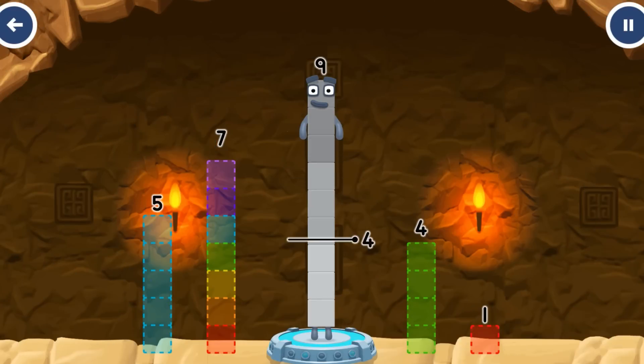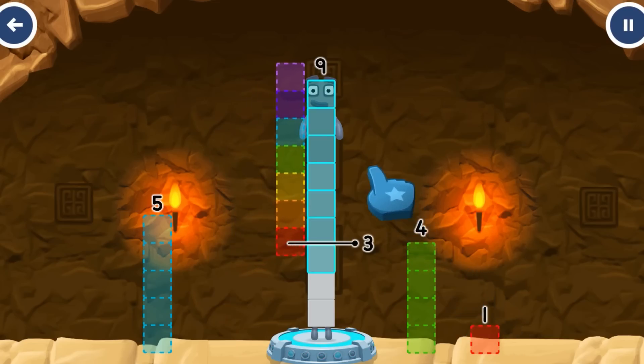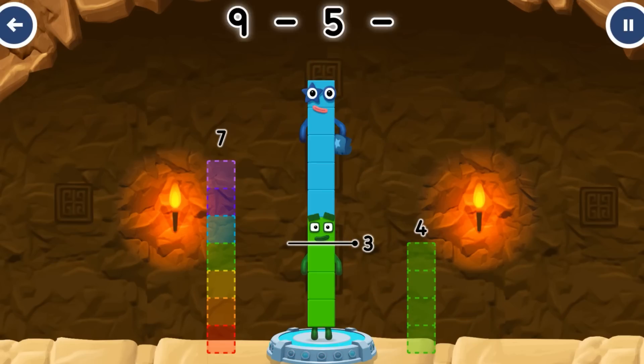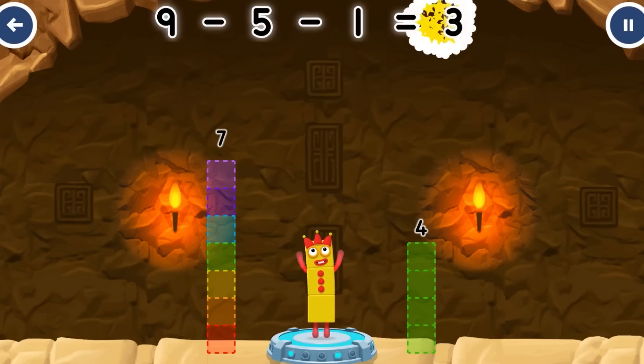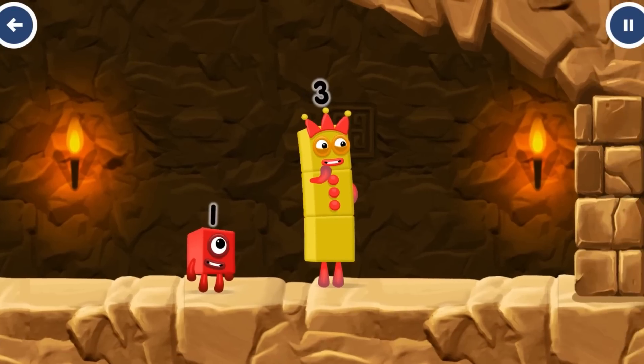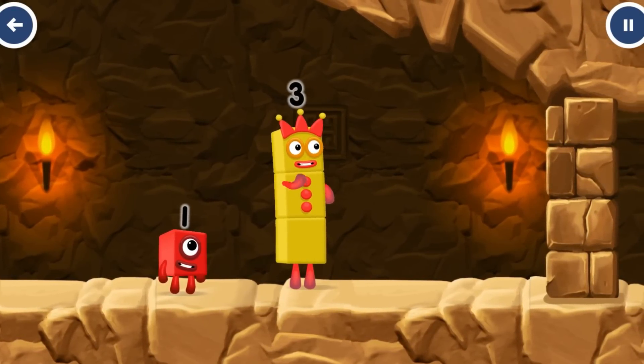Take number blocks away from 9 to leave 3. Drag an outline onto the middle to take number blocks away until you have just the right number. You've solved it — 9 minus 5 minus 1 equals 3. I think 3 might need 1's help to get past that hole.